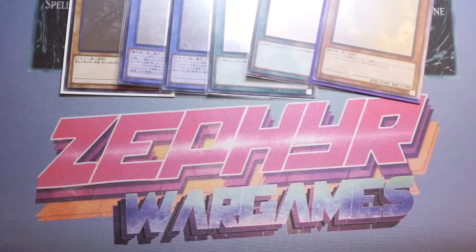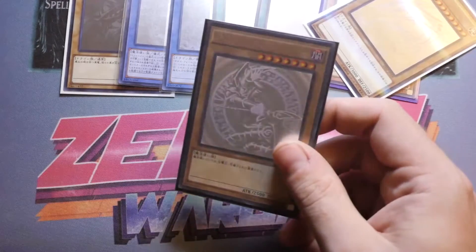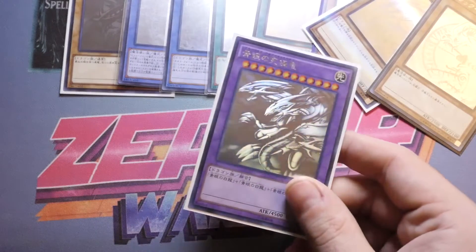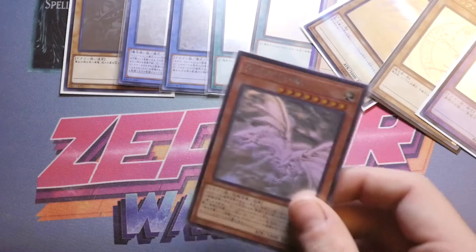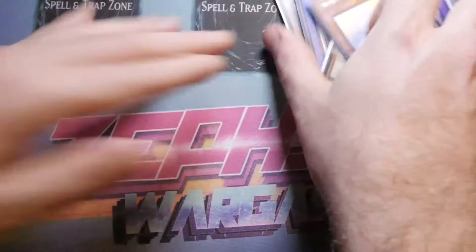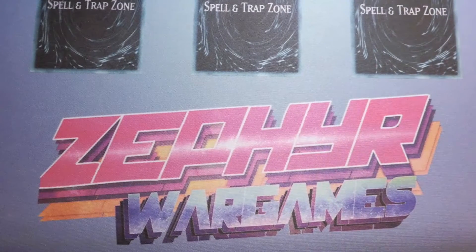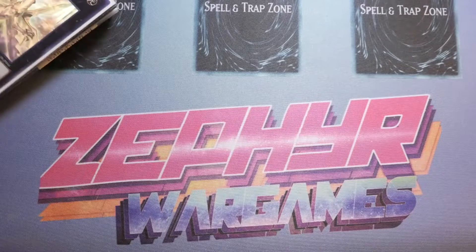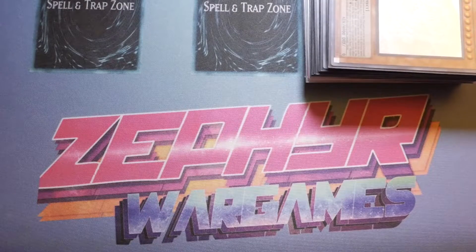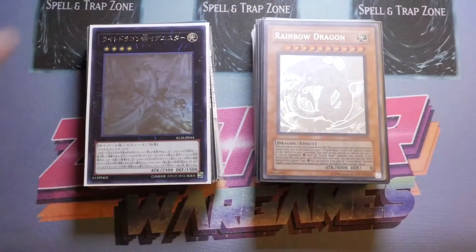There are also Japanese exclusives: Blue-Eyes White Dragon in original artwork as a Ghost, Dark Magician in original artwork, Blue-Eyes Ultimate Dragon — looks really, really badass as a Ghost — and finally Blue-Eyes Alternative White Dragon to round out the Ghost collection. The one card I haven't shown you is the original Dark Magician Girl. Believe me or not as you wish, but with a card like that I've kept it in its original envelope, unopened, from Konami.